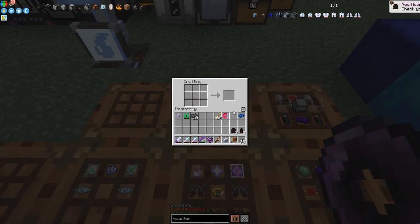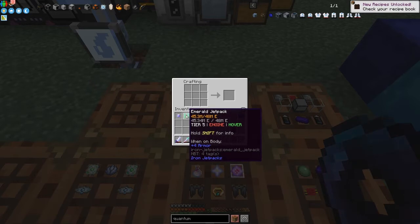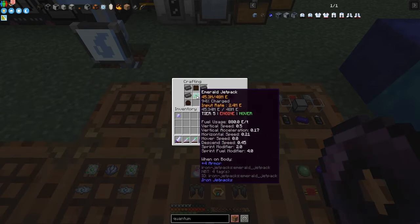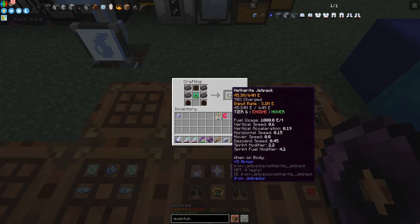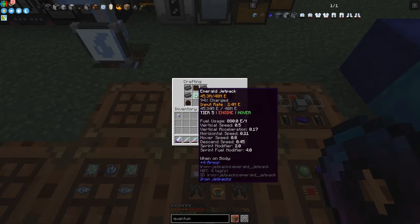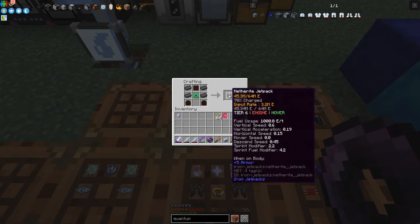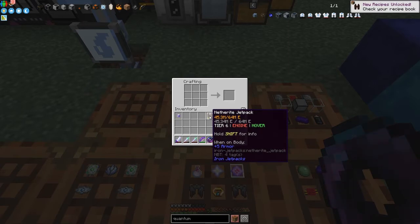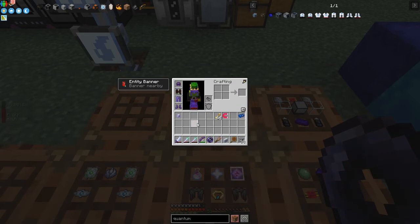The next piece I can remember the recipe for — you go around like this and you get the right capacitor. Now we can actually compare: fuel usage goes from 880 to 1000 energy per tick, vertical speed also increases. The armor goes from plus 4 to plus 5, and it stores more fuel. Let's put that back on — we're going to look at the quantum armor now.